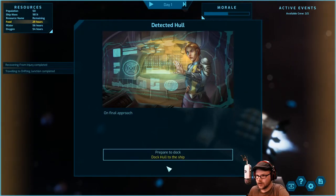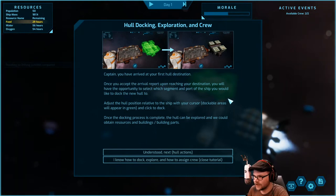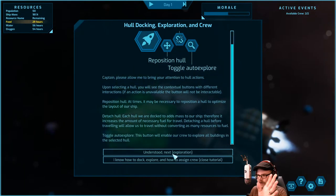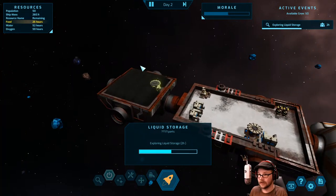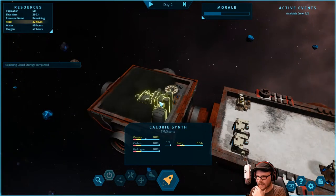We've arrived at the drifting hole. Let's begin our approach and prepare to dock. Once we arrive, we can search the place, bring sections in, or toss them away. We dock it up front. Inside we explore: there's liquid stores. Food is a little low, but we've found a calorie synth that takes oxygen, carbon, and hydrogen and turns it into food. Let's look at that — let's take it and toss it onto my ship.